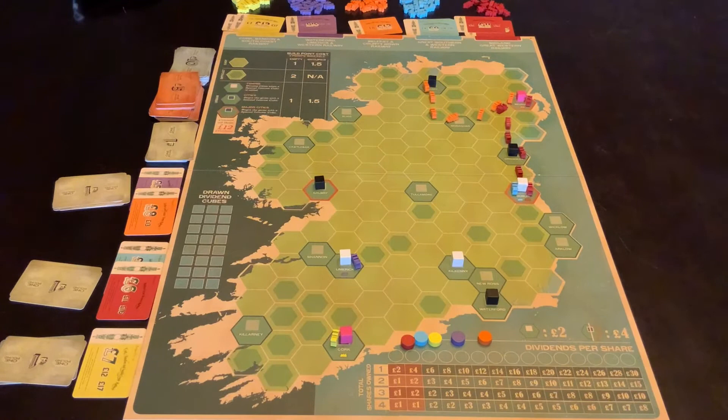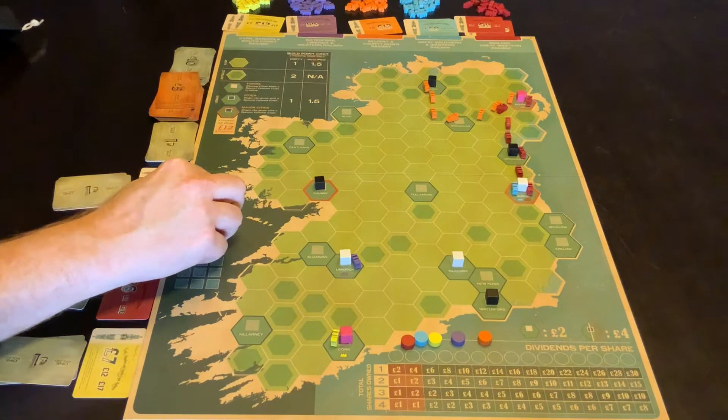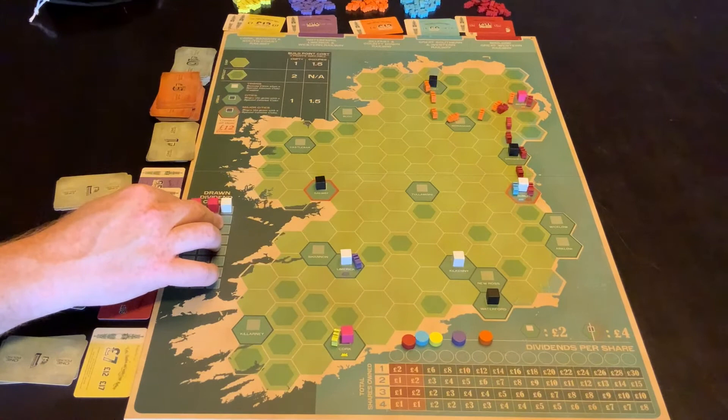You can call for dividends. What that looks like is going into the bag blind, pulling out three cubes and placing them in their space. What these cubes are saying is any city that has that coloured cube on it will score — or will get income, should I say.